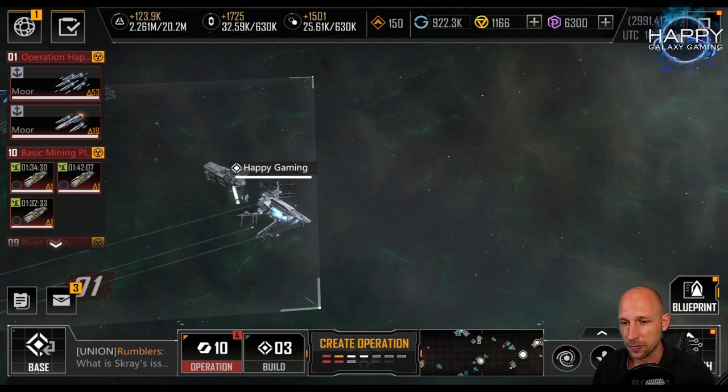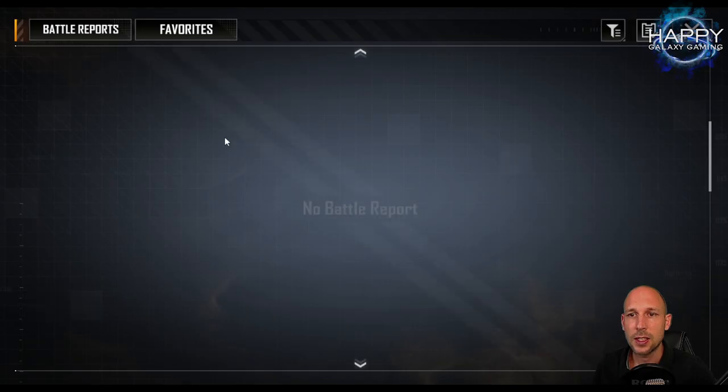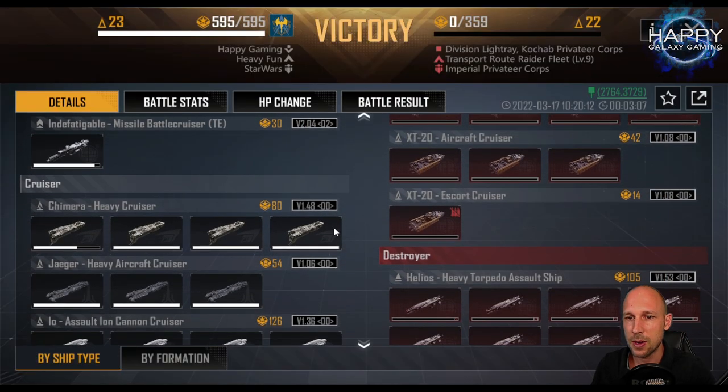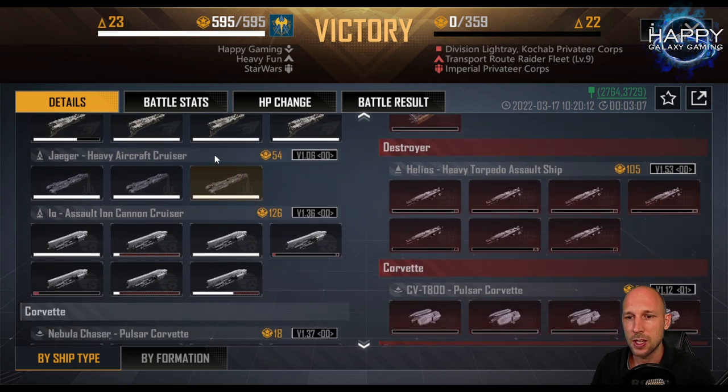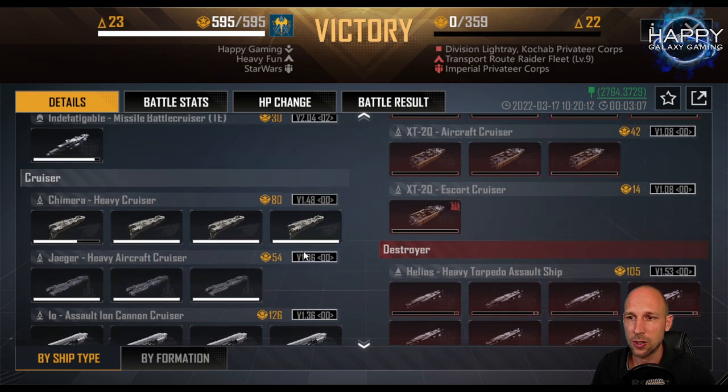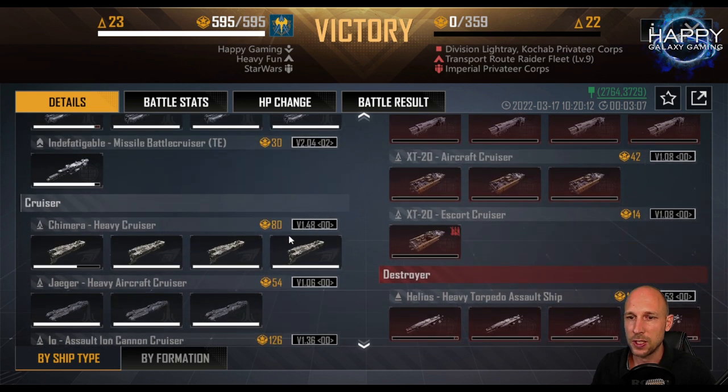I took the IO and the Chimera to have a strong front row. From testing so far, the IO is not doing as well as I hoped. Looking at two fights of collected data: the Chimeras hold their position well with some damage, but the IOs got shot down pretty bad. I only have 36 tech points in the IO and already 48 in the Chimera, so it's not completely fair yet.